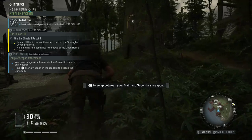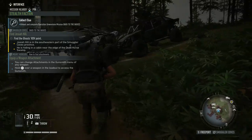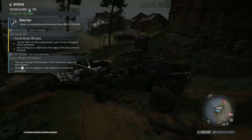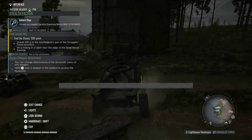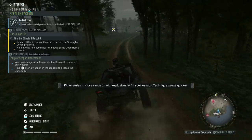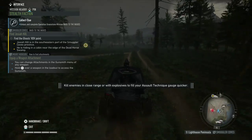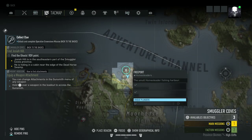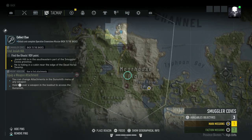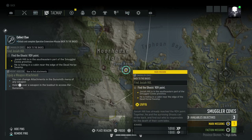These are all the cars those fools came driving in on and I'm just gonna take them — that's not usually how you rent a car, but in a Ubisoft game that's how you procure a vehicle. Kill your enemies in close range or with explosives to fill your assault technique gauge quicker — wow, okay. My phone just went off thinking I said the magic words to activate my assistant. If I click the mission marker, it takes it off my pinned messages and places a beacon.